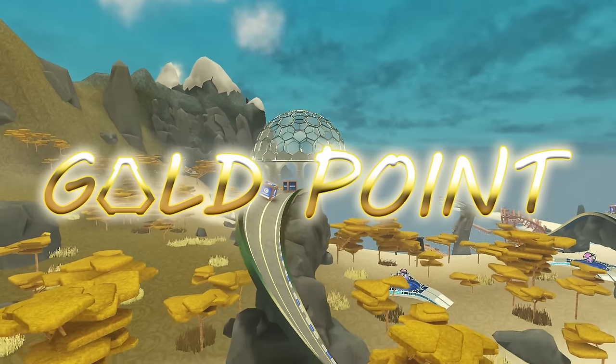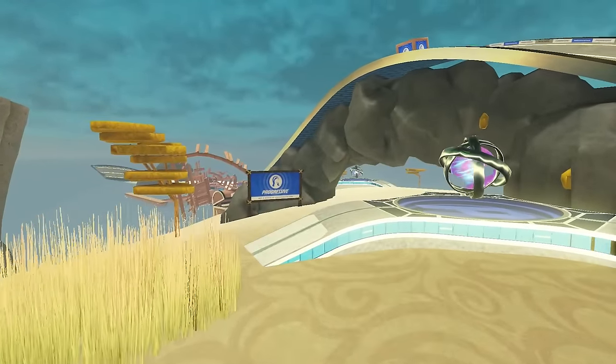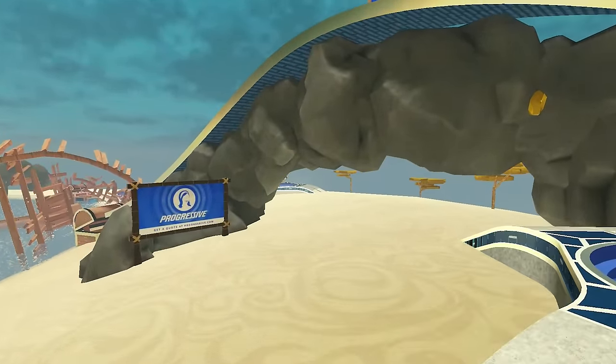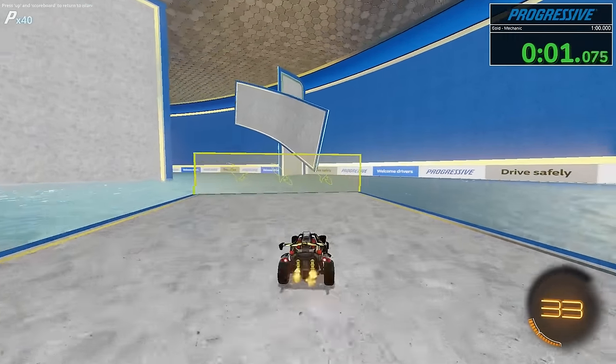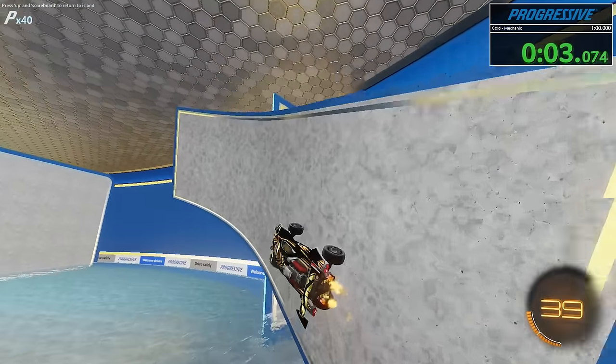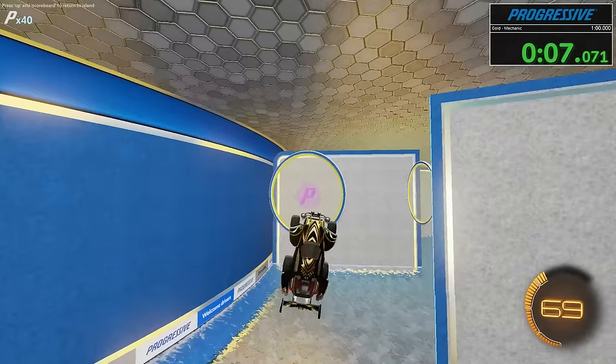We can now escape the mines and reach Gold Point, which features a shipwreck with progressive cargo spread along the beach. This will be the final zone that I show in full, but I hope this gives you a good idea of how to approach some levels in the future. Gold Mechanics introduces a slalom rings course, with inner rings that are smaller and give less boost, but provide a faster path to the finish. If you have a keen eye, you might notice a sneaky path to cut down your time on this level.